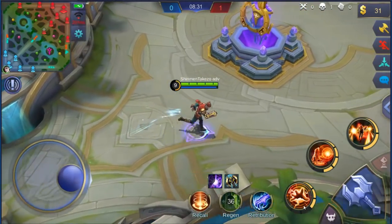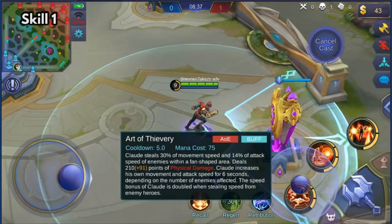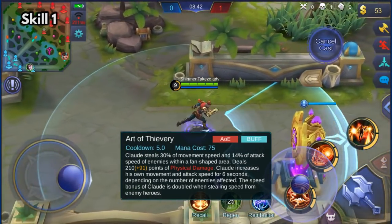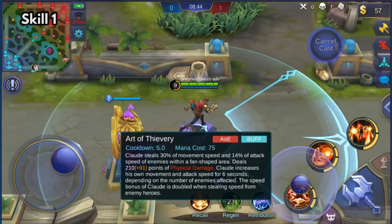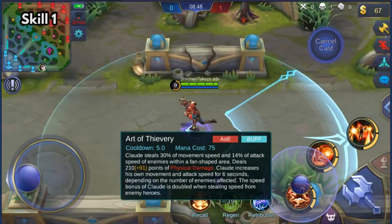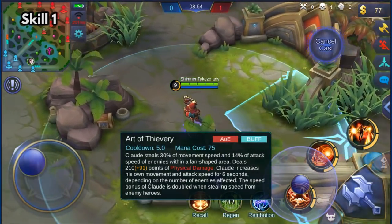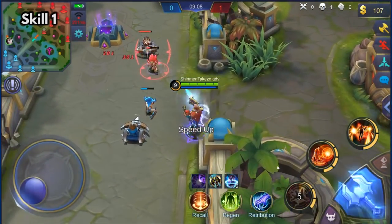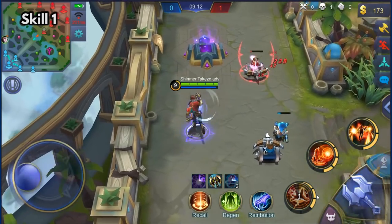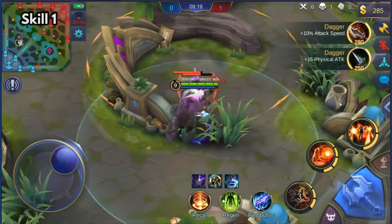Now let's talk about his Skill 1. Claude steals 30% movement speed and 14% attack speed of enemies in a fan-shaped area, deals physical damage, and increases his own movement speed and attack speed for 6 seconds. So he steals attack speed and movement speed. The speed bonus of Claude is doubled when stealing speed from enemy heroes. You get attack speed and movement speed for 6 seconds, and it also damages them, but not that much.